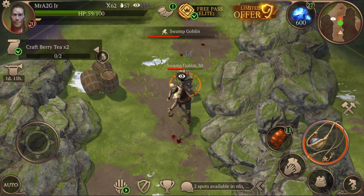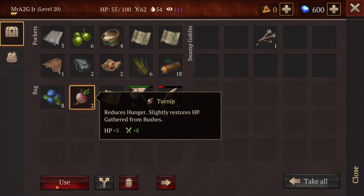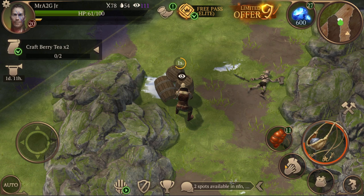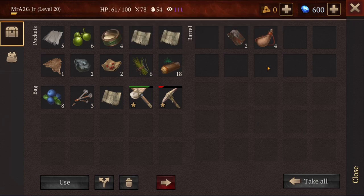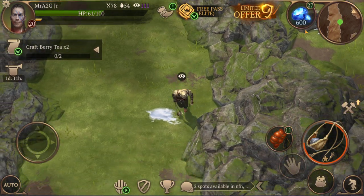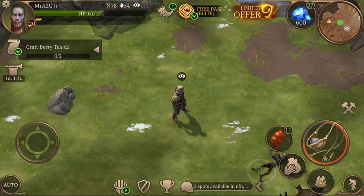Let's take out this fella — that goblin leader should have the last map fragment. There we go — right on cue. Let's take all, grab the nails. I need some berry tea because I don't have any at the moment. I've got the maps now so I can go down to the next floor — might be lucky enough to find the tea in there too. Let's go ahead and study that, why not.